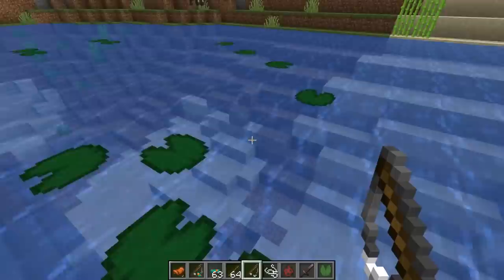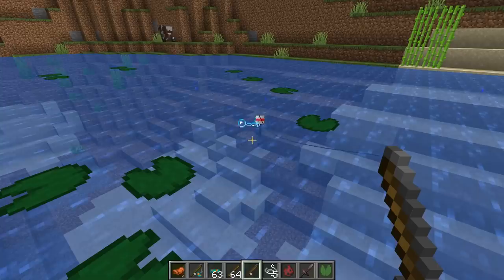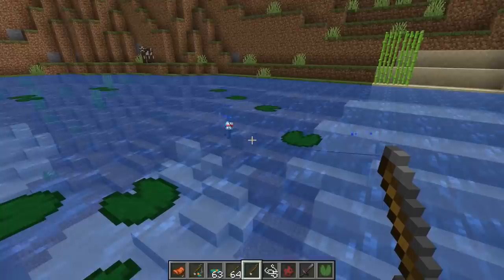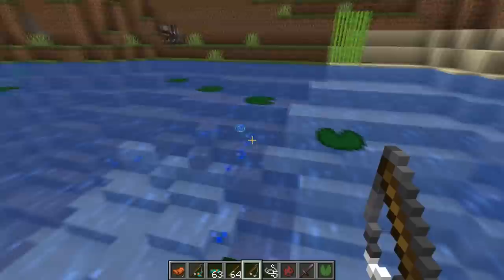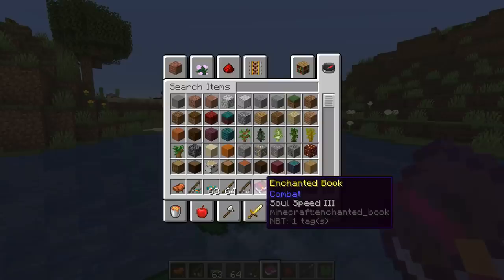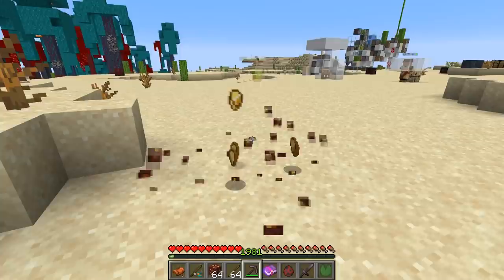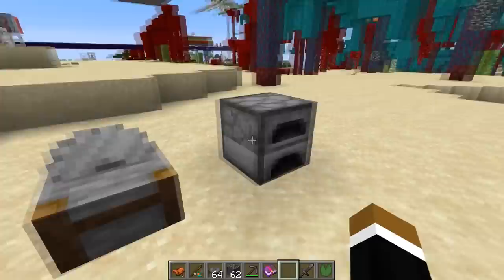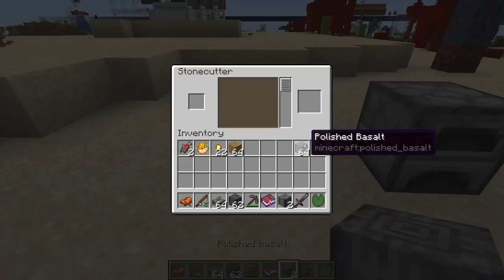There are also changes to fishing in this snapshot — even more restrictions now to determine if you get treasure. We'll see if it's still possible to make an AFK fish farm. Lily pads will no longer prevent you from getting treasure, so in a swamp biome you don't need to worry about those anymore. Getting a soul speed book is now easier — you're five times more likely to get it from piglin bartering. You can now also get XP when mining nether gold ore. Finally, the way to obtain polished basalt changed — last snapshot you had to smelt basalt in a furnace, but now you use the stone cutter: put in your basalt and craft it into polished basalt.